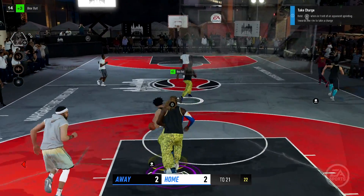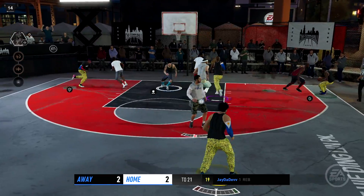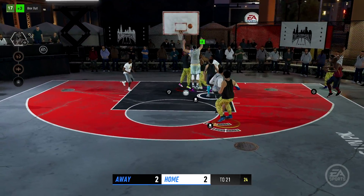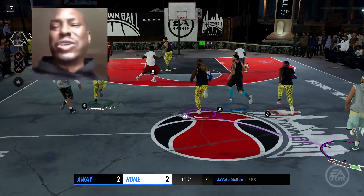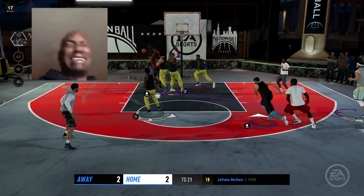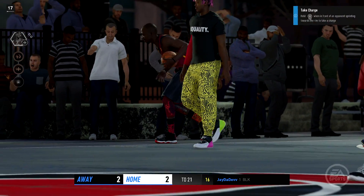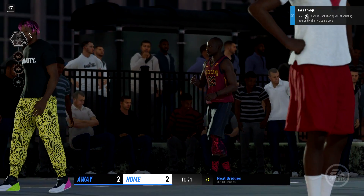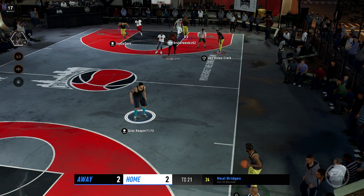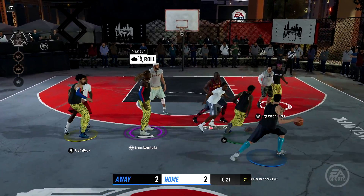And look at the box out. My teammate got the ball and we're running the break, hopefully we get something. But there's another random teammate shot. QJB tried to do a little something, getting a block in. The ball went outside, he dove at it, and we got the ball. It seemed like things are in our favor at the moment.